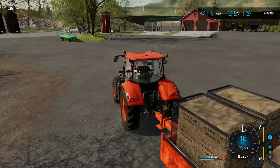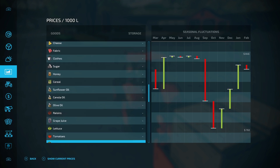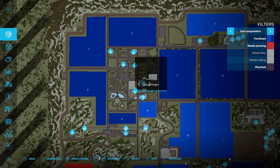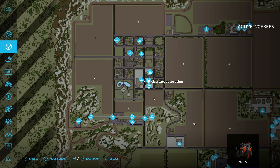Best place to sell strawberries — strawberries can sell at the bakery, farmers market, yogurt place, grocery mart. The grocery mart looks to be the best price. Where are we going for that? It's got to be over here in town — oh, it's right there. We're going to send this bad boy right there.